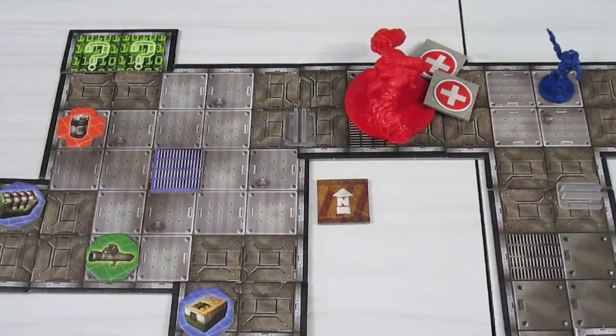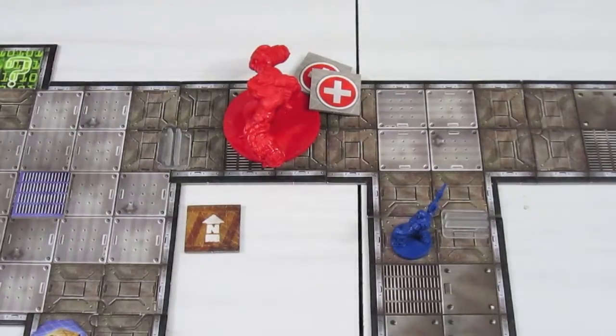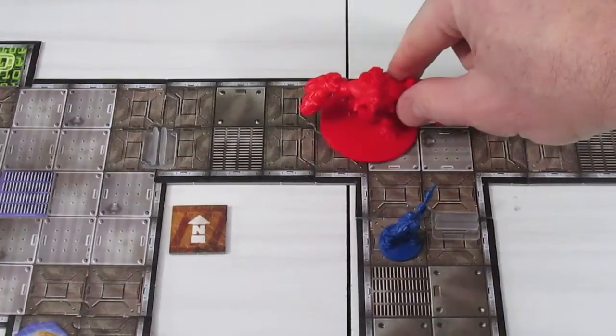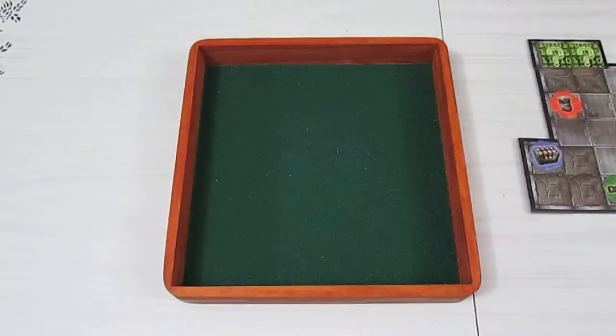Welcome back to Doom the Board Game. We're playing the first scenario, 'Knee-Deep in the Dead.' It's our marine's turn. We have a badly damaged Mancubus with only one health left and armor three. Our marine wants to get into this room and up to the mystery vault. He's going to play it risky and do an activation, which lets him move four spaces and attack once.